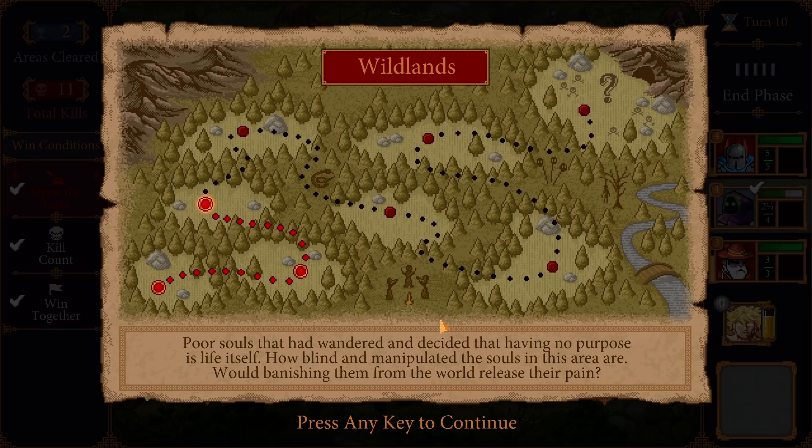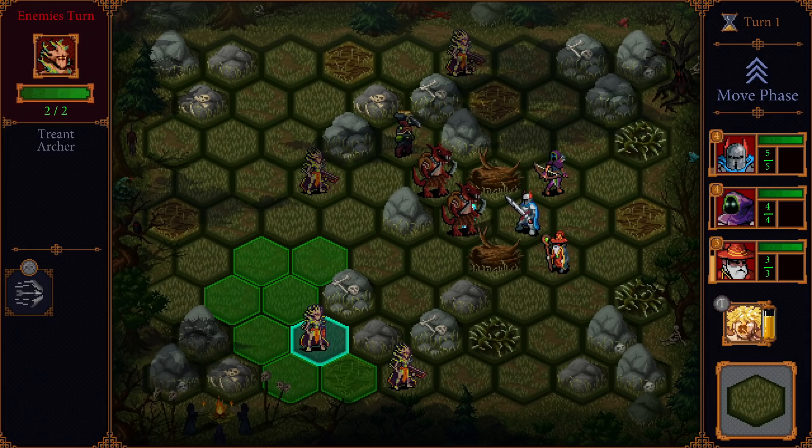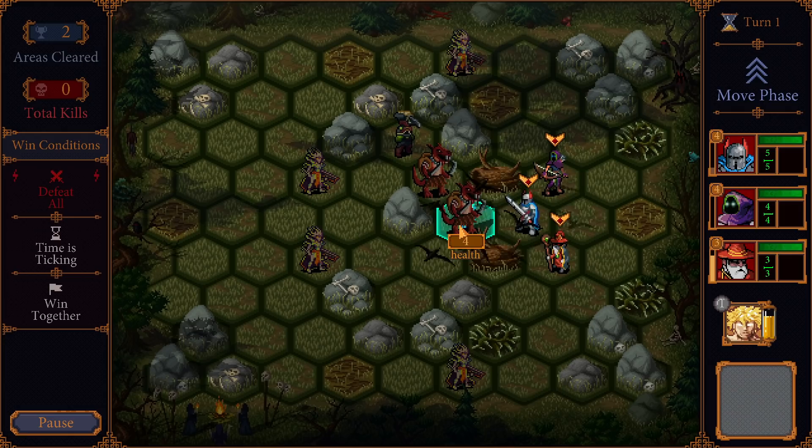Poor souls that had wandered and decided that having no purpose is life itself - how blind and manipulated the souls in this area are. Would banishing them from this world release their pain? Defeat all required in 10 turns without losing anybody. Gotcha. Heals all of your units for four health and gives them health regen for three turns - it's a powerful move.